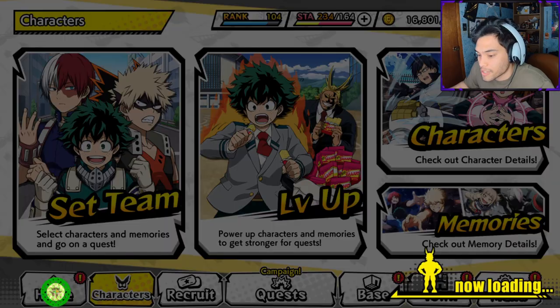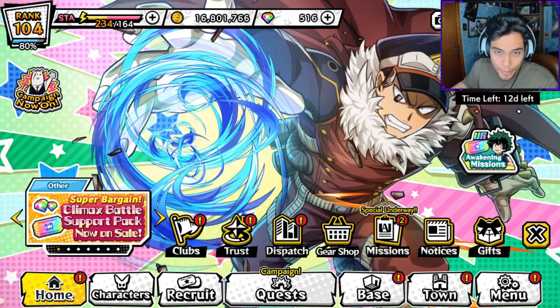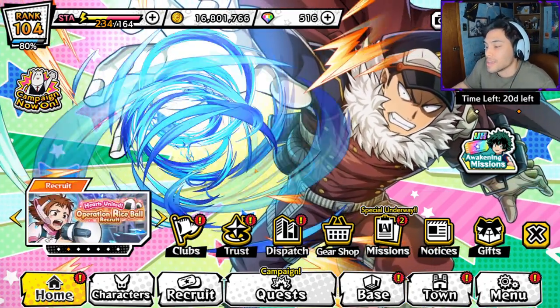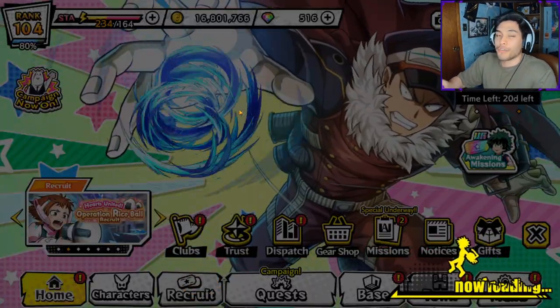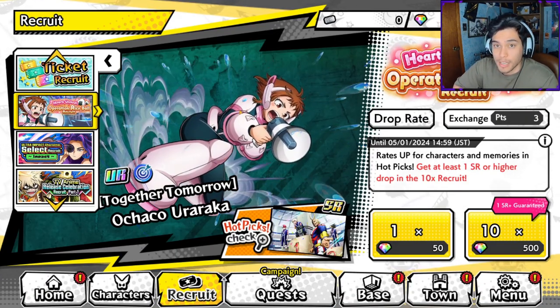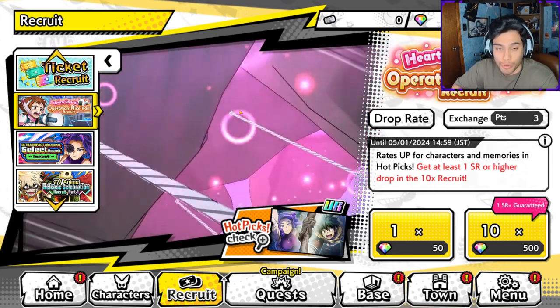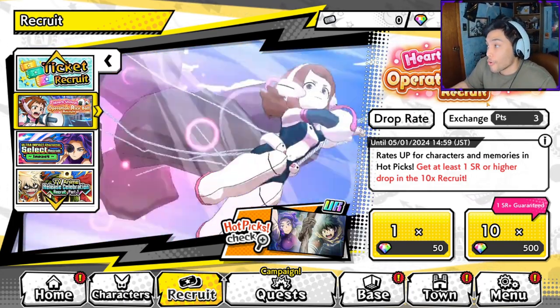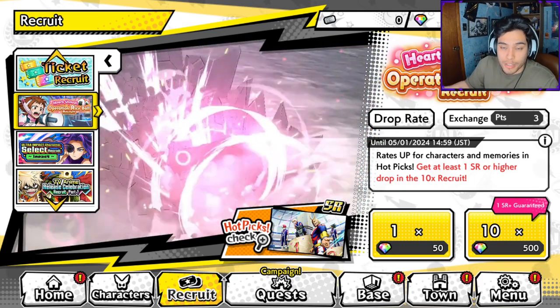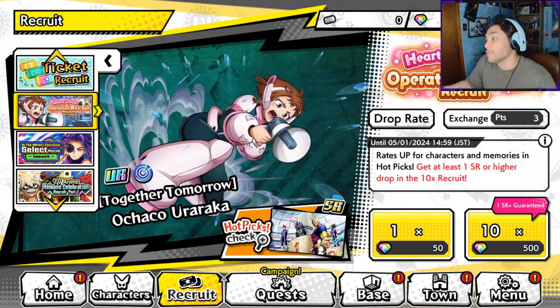I'm excited to revisit this character and test him out in PVP, see if he can still hold his own. But before we do that, I have 500 gems. I made a video already on should you summon for Ochako, and I do state pretty heavily that you should not. But for my specific situation, because I do showcases, every time I earn 500 gems - which I just got from completing the climax battle because All For One is back out - I will do a multi.